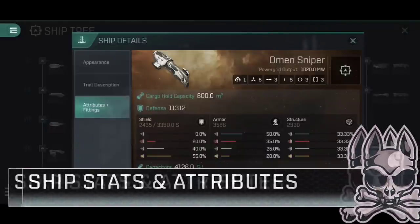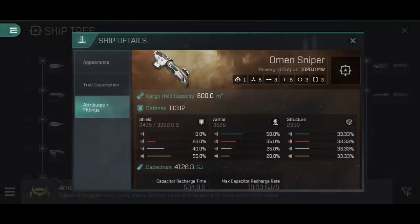First, its fitting profile. We have one drone tube that can launch small or medium drones for supplemental damage. We have five high slots, three mid slots, five low slots, and then three each of the combat rigs and engineering rigs. What helps this build work is that absolutely monstrous 1,020 megawatts of power grid output — and of course that's before we start looking into any cruiser engineering skills. When I first started playing around with the Omen Sniper back when we all hit Tech 8, I did notice there was a lot of spare power grid, but I hadn't considered this build at all.